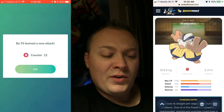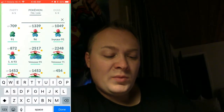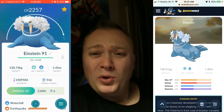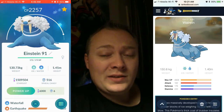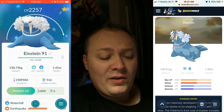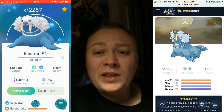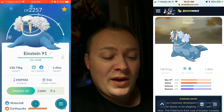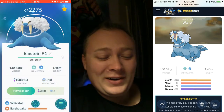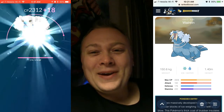Next up is going to be Walrein. I need to change both of the moves on this guy — I want him as an ice type attacker. We have already spent one million stardust so far between the power ups on the last video and so far here today. We're not done yet. Maybe I'm going to regret this after a good night's sleep, but let's go ahead and power up Walrein.